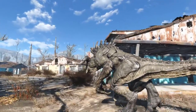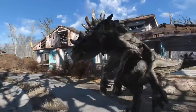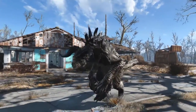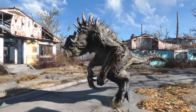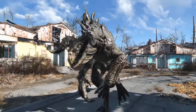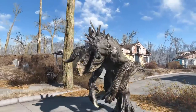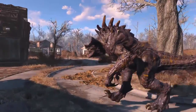Most of the meat you need is pretty easy to find, like Radstagg, Brahmin, and Mirelurk — those animals are all over the place. The main one I had trouble with was getting Yaoguai meat for the deathclaw trap. Yaoguai are one of the rarer types of creatures in the game; they have very few spawn points in the world. I was lucky I knew exactly where to look, so it saved me a lot of time. The point of this video is to basically show you where to hunt for Yaoguai so you can build as many deathclaw traps as your heart desires.